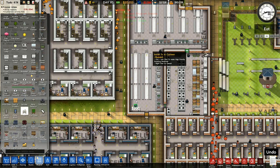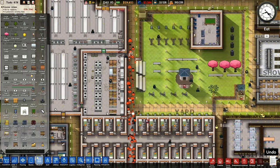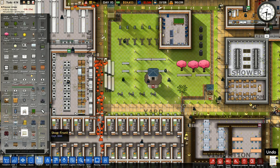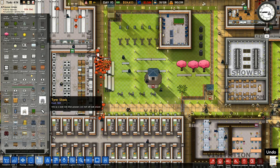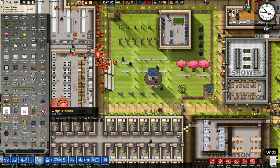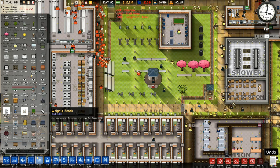And then I'll do the same here — each end, like that. That might just help with a bit of the recreation. Make them feel a little bit less annoyed with life in general. Acts as a small wall which prisoners will walk around — allows your prisoners to exercise, which keeps them happy. So they've got a load of benches in here.